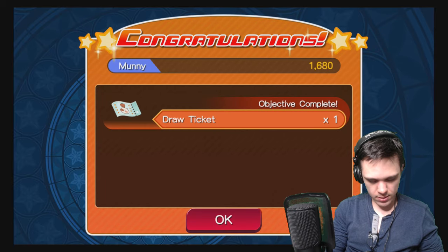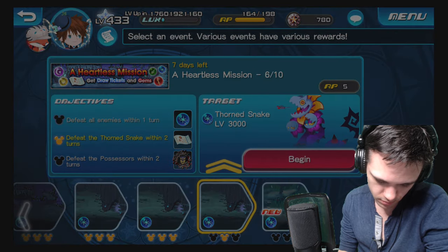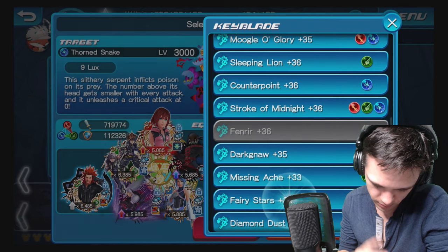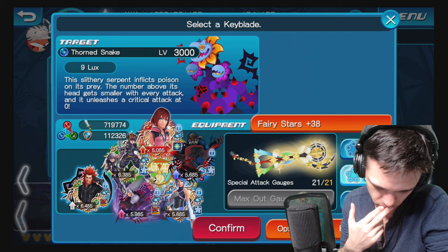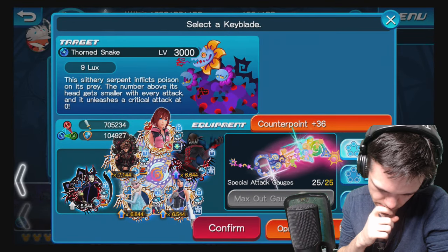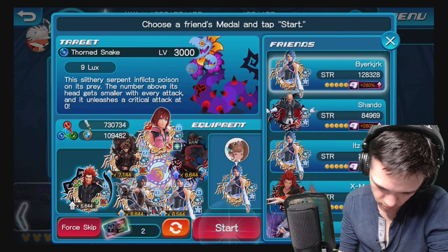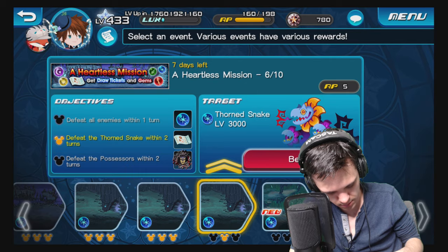Wait, what? Oh, hold on. We can complete it in one turn — we can easily do it. I'm just going to use a few supernovas. Actually, speaking of supernovas — let's try this one. Nope, I messed up. I forgot I was supposed to play the other two first. Actually wait — I don't have to, I already killed them. Oh, it's the possessors — I do have to play the other one.